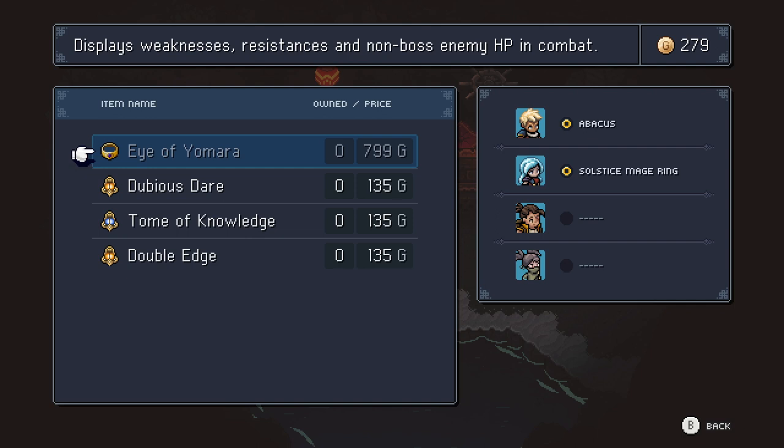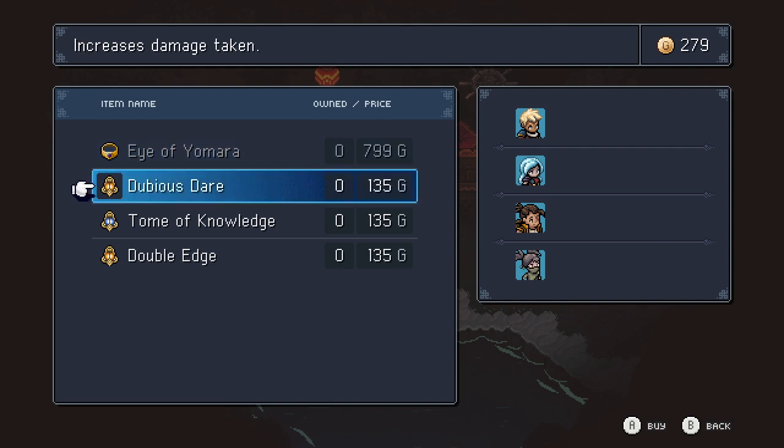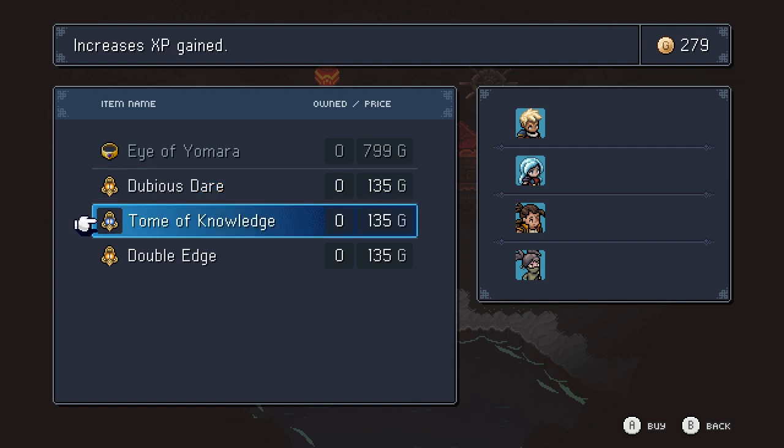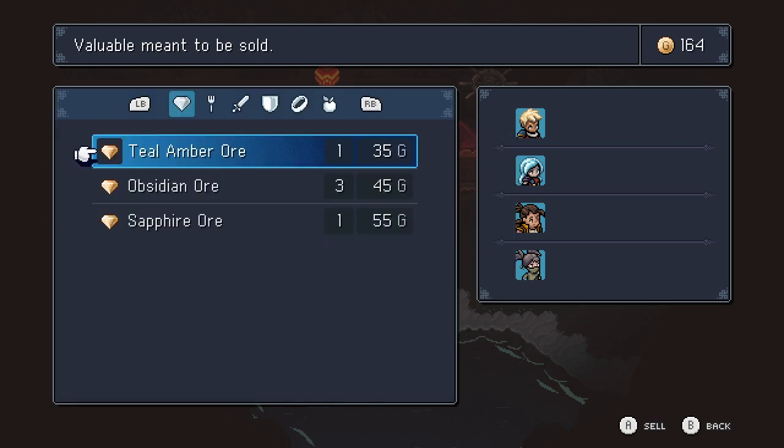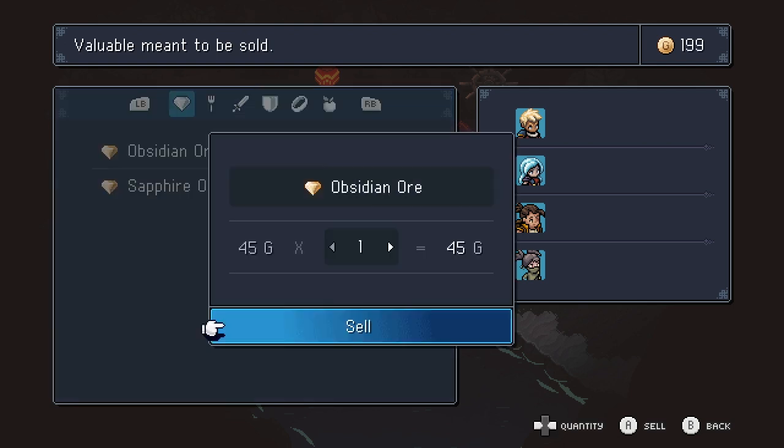So those are the secret items you can get. After I was able to get to the hidden market this time, I actually bought the Tome of Knowledge and the Eye of Yamara — I think those would be the most helpful in my playthrough. This is just a quick video I wanted to put out to update how to get to the hidden market, because I didn't realize that it had changed in the final game.